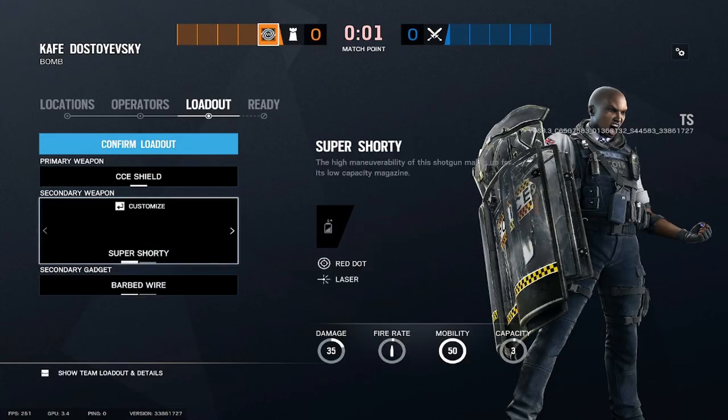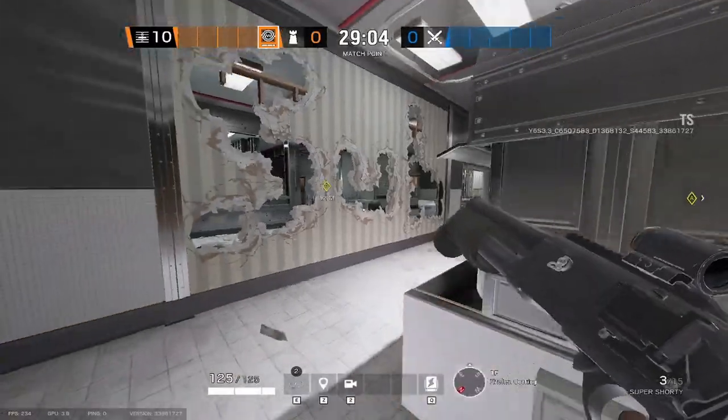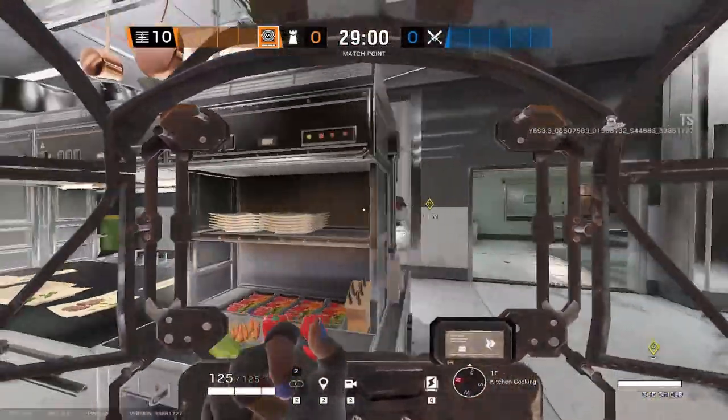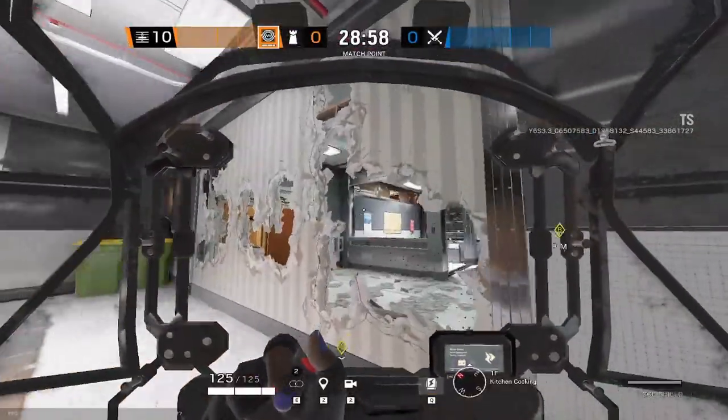Next we have Kalash. She does have a weapon change — she no longer has the pistol, but instead she has the Super Shorty. So now you can rock the Super Shorty with the electric shield.